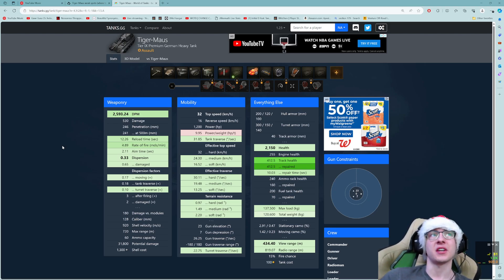DPM-wise, it sits at 2,600, which is actually pretty solid for a super heavy. 2,600 is more than enough to whittle down opponents, especially because we have a decent chunk of health at 2,150 with our current loadout. In terms of dispersion and aiming time, that is where this vehicle really shines — 0.33 dispersion, which is incredibly accurate for a German super heavy. Compare it to an E100 and it's not even close. Aiming time is 2 seconds, also pretty solid.